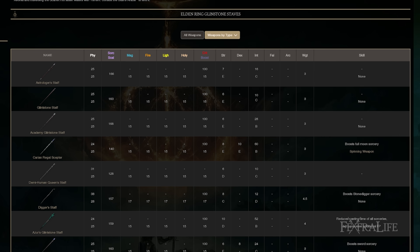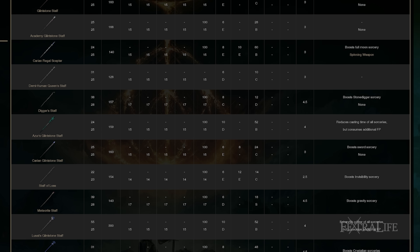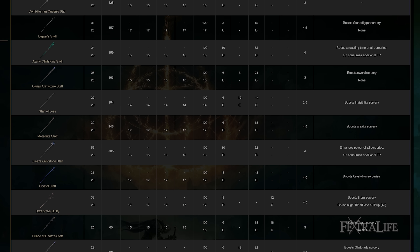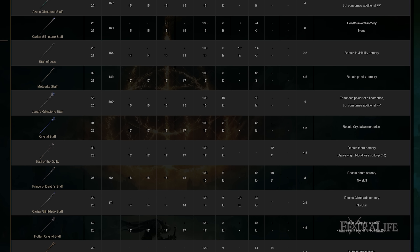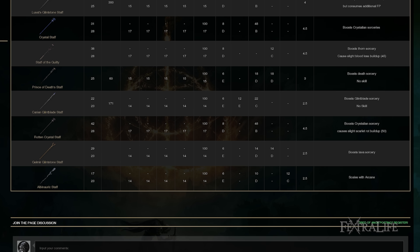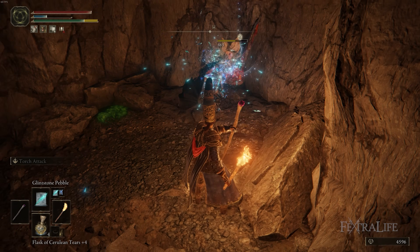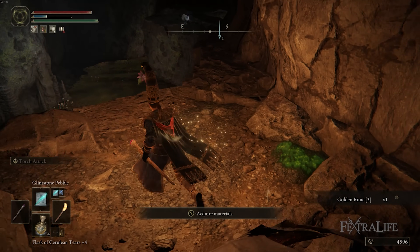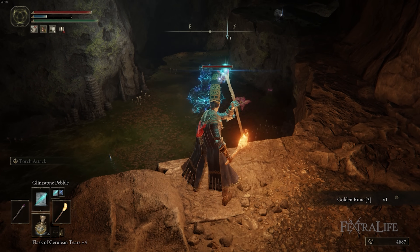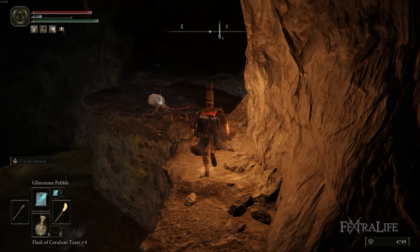There are other Staffs that have bonuses to certain Sorcery groups. If you find yourself using a particular group like the Carrion Sorceries, there's a Staff that boosts those specifically — and if it reaches the same Sorcery Scaling as Meteorite Staff, it will actually outperform it. With this build, though, we use spells from all different schools and we use Rocksling, so Meteorite is the best choice until you get to the very high Intelligence Requirement spells.